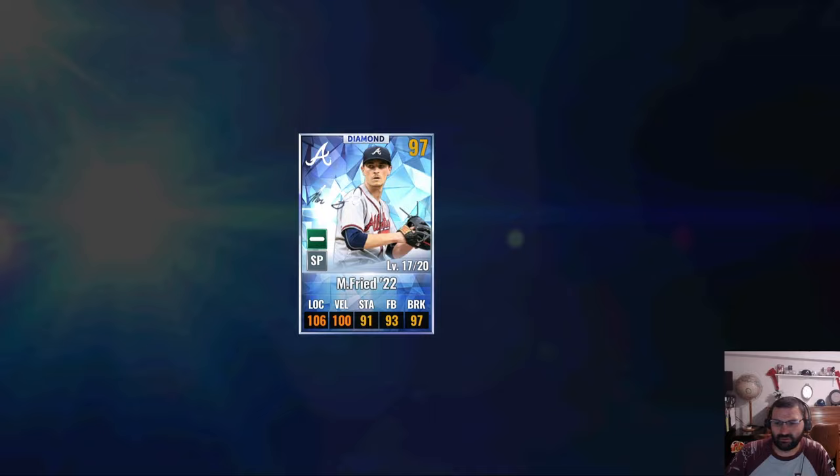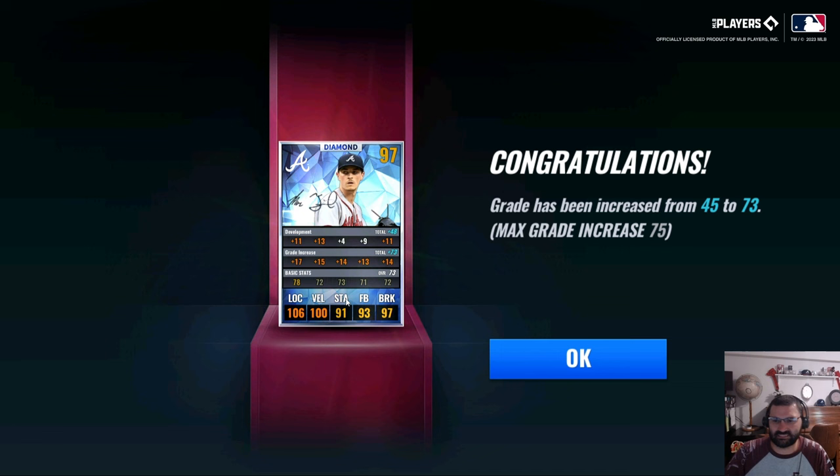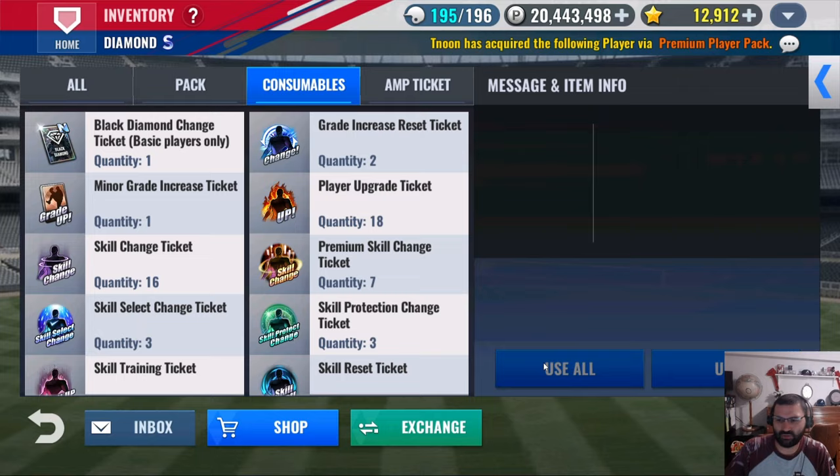Look at that card! This is his best year — Max Freed, grade 6, overall 1311. The grade increase cost is 73 — that's amazing. I'm probably not even going to mess with that right now, just wait for a grade increase ticket on that one.